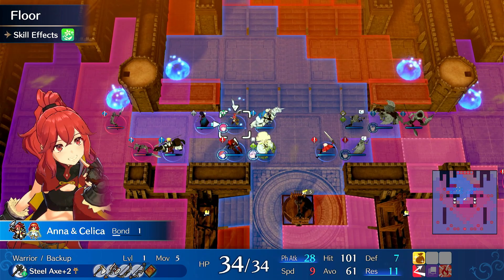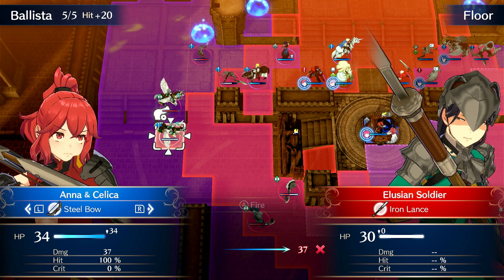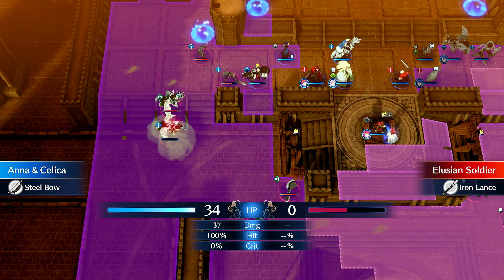Anna can tank this. She actually hits really hard at level 10, especially if you put her on warrior. She has a decent health pool, decent speed and defense, so she can surprisingly tank a few hits if these enemies break through.